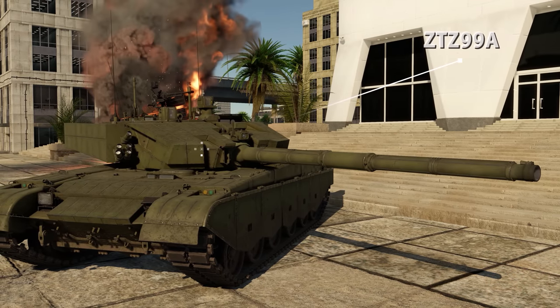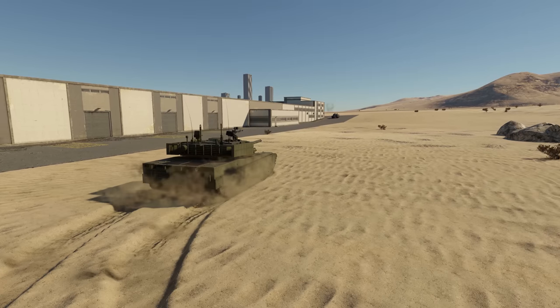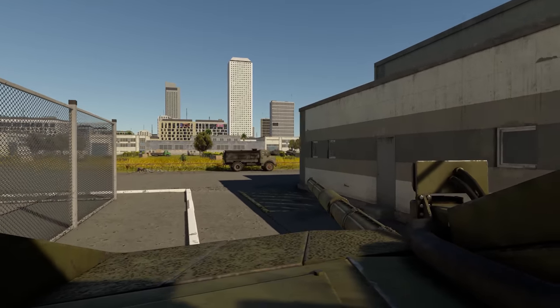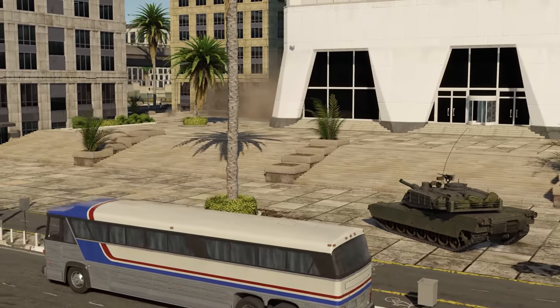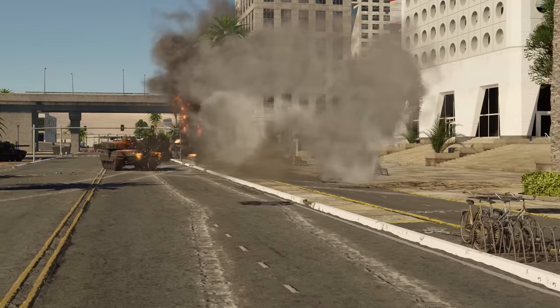Fortunately, the ZTZ-99A and the WZ-1001 have a reverse speed of up to 34 kilometers per hour. Thanks to their great mobility, sturdy armor, and decent firepower, they're definitely among the best tanks found at rank 7, and a great reward for getting to the top of the Chinese MBT line.